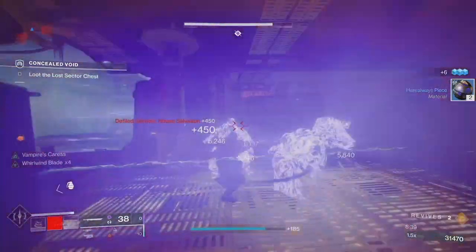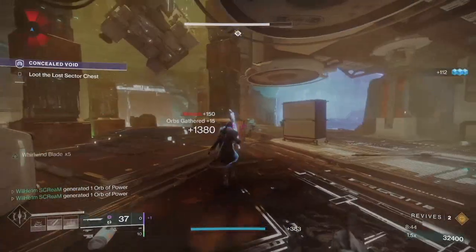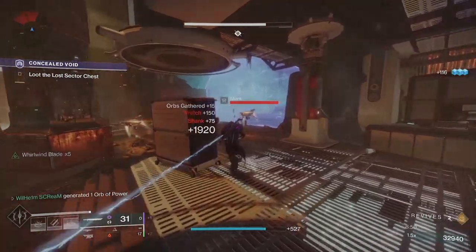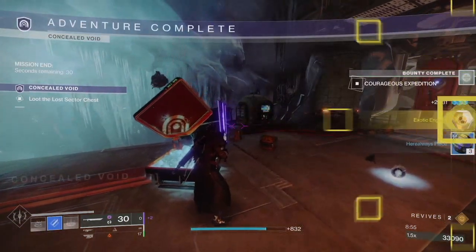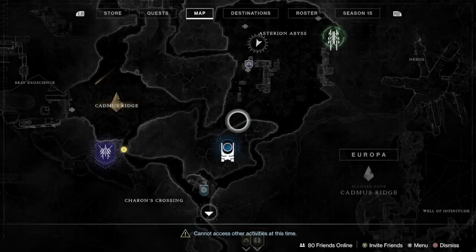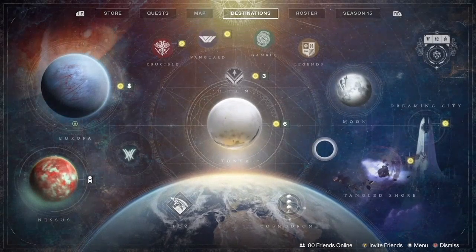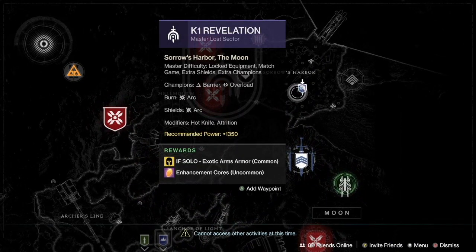Doing this glitch will make it so that you never actually have to do a 1350 ever again. A couple of things I would do before attempting this: complete all your weekly activities first. The only reason for that is you want to stock up on one specific piece of loot that you'd normally want to get rid of, and that is umbral engrams.